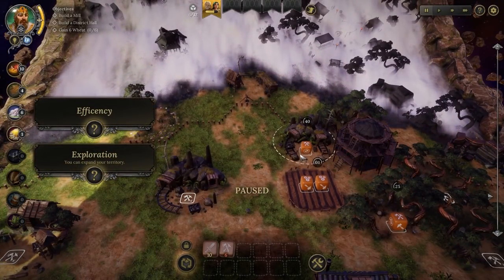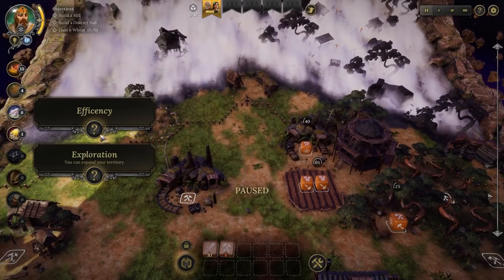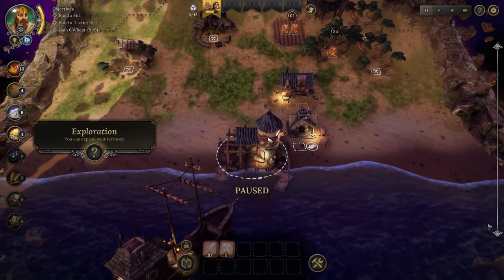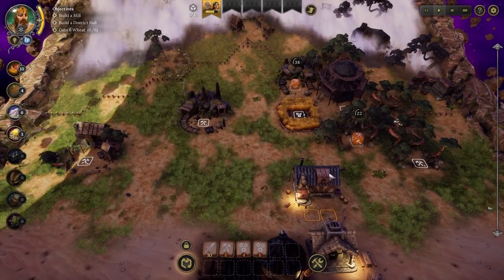For example, this stone mine is taking us about a minute to harvest - with an efficiency upgrade provided by the district hall, that will be a lot better. District halls provide an efficiency bonus to every building and location nearby. Your town hall also provides an efficiency bonus. This is our town hall over here - if that ever goes down, we lose the game. You can interact only with locations and buildings within your territory. You can expand your territory by using district halls - place one on the edge of your territory and complete its expand territory recipe, which is basically exploration.